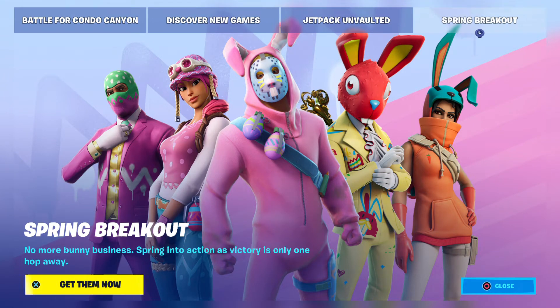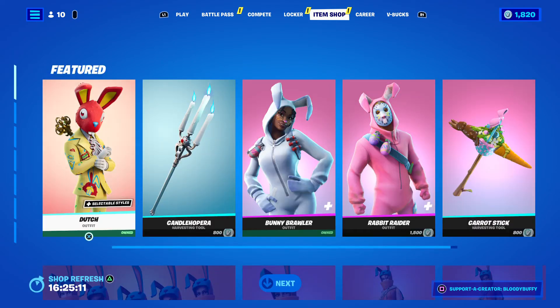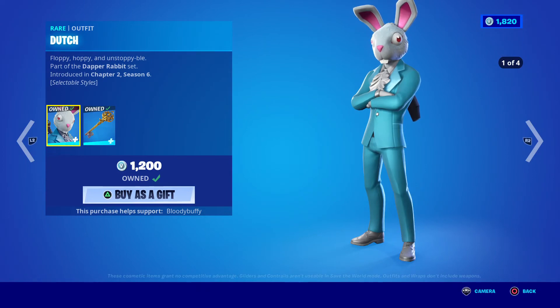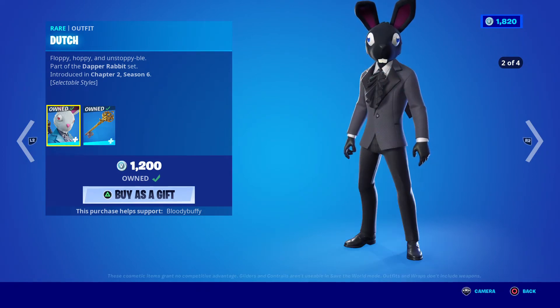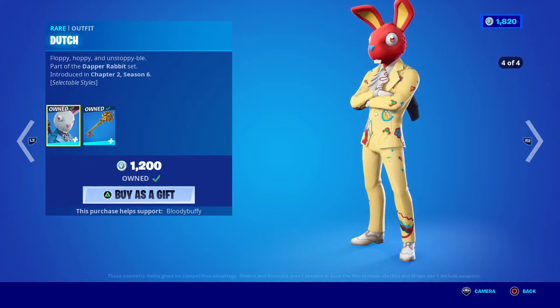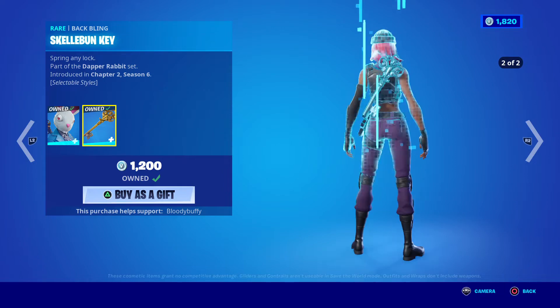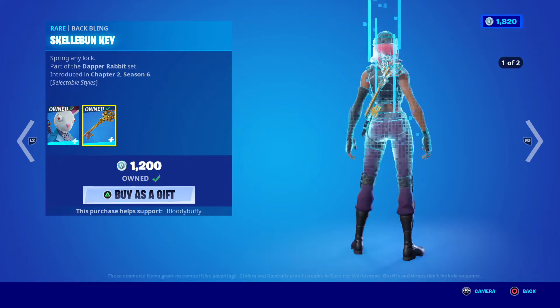Hello, it's Thursday April 14th 2022 - the Easter skins are here! We have Dutch, he's back after 371 days and comes with three edit styles. They've given him an Easter version with the skeleton key - I remember gifting this to a certain someone.